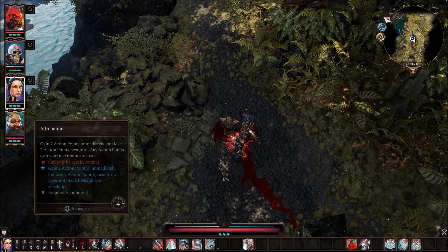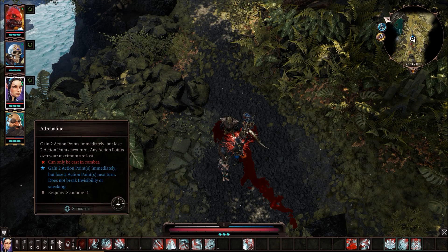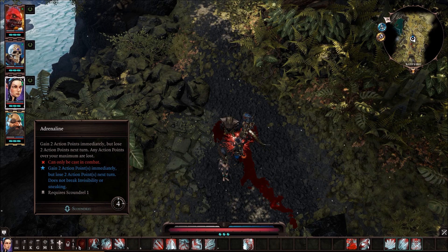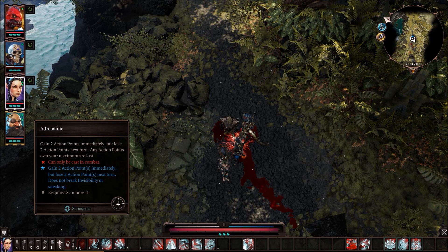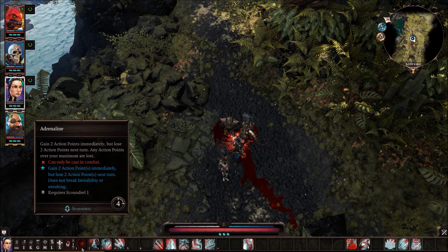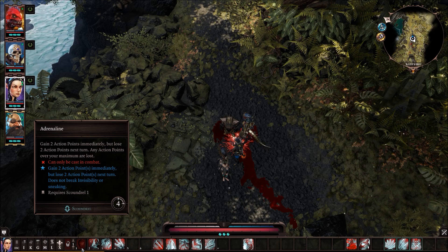The first four abilities you get with only one point in Scoundrel are Adrenaline, Backlash, Chloroform, and Throwing Knife. If you watched my top 15 favorite early game utility spells, Adrenaline was there — it's a great ability because it gives you two extra AP points in one turn. If you combine this with the Elf's Flesh Eater ability and also have Haste...